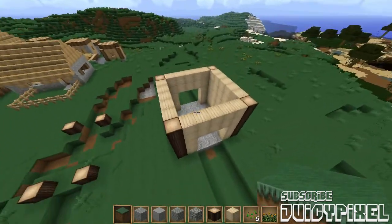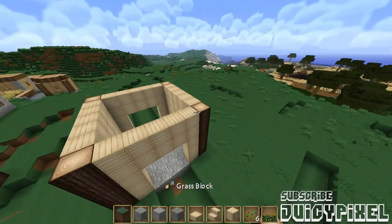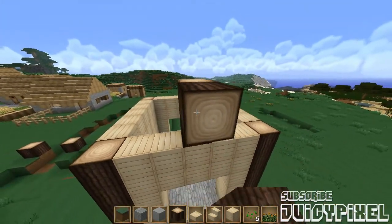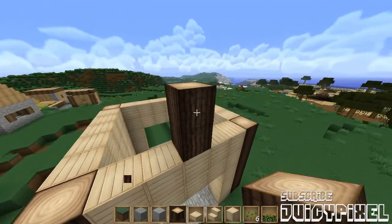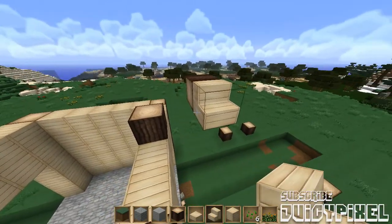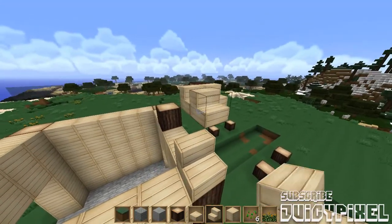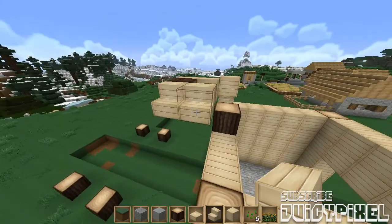Let's make a start on this building here. Let's get some wood — the birch planks, the birch slabs, any other type of birch. Let's go up in the center like so and bring it out. Let's do a bit of experimenting today.